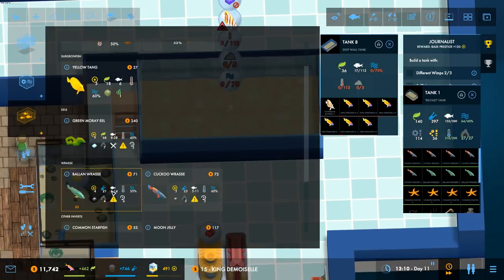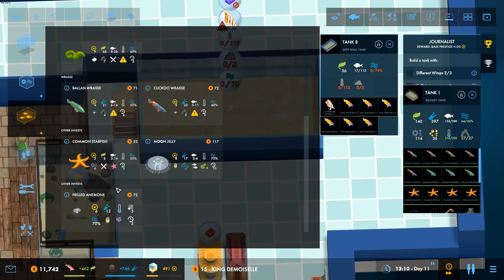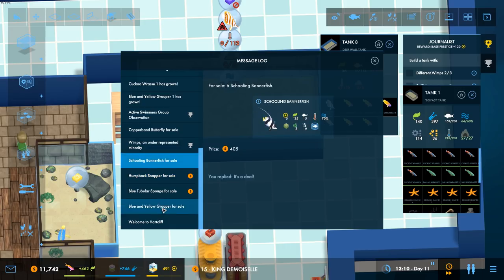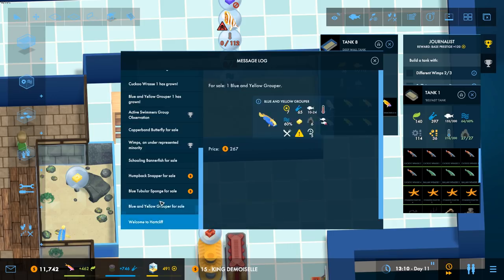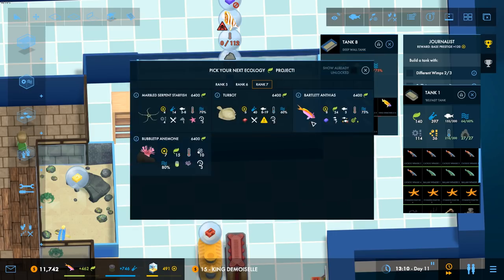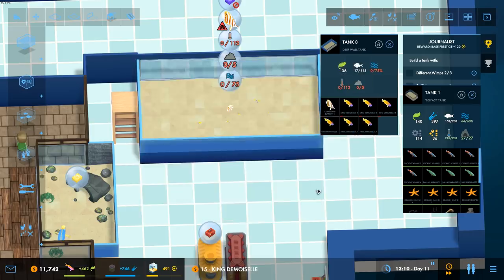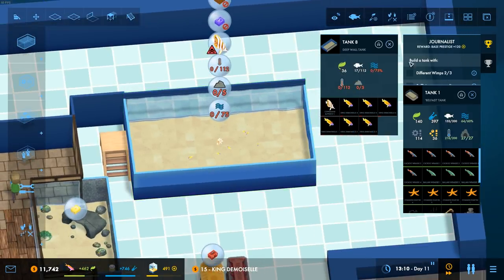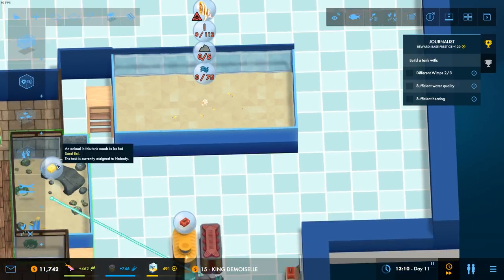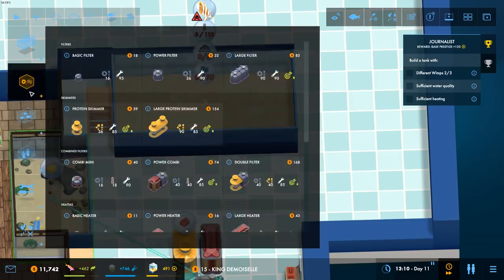What else have we got? What's wimpy? Come on, let's have wimpy fish. We have no other wimpy fish available. Is there anything here? Banner fish, yellow grouper — we're going to have to research a wimpy fish. There's no more wimpy fish right now. Well, in that case we might as well carry on, because we need a tank with some stuff in. But this is going to be our wimpy fish tank — just prepare yourself for a third wimp coming in.